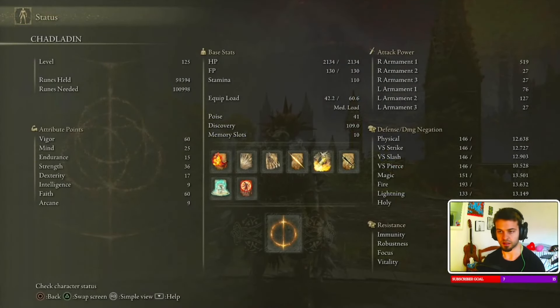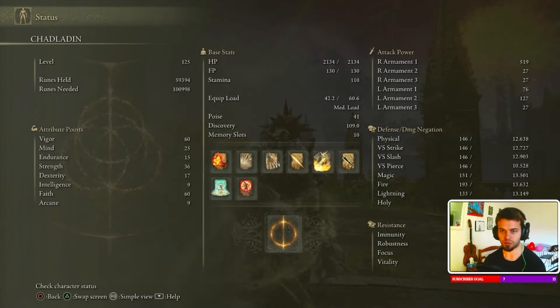First of all, let me show you the stats. As a Strength Faith build, your main objective is to get at least above 30 Strength and above 60 Faith so you can deal as much damage as possible. I also have pretty high Vigor — 55 with the Talisman, and 60 with Radagon's because I really like my survivability. You can lower Vigor a little and put more into Strength and Faith for a bit more damage output.